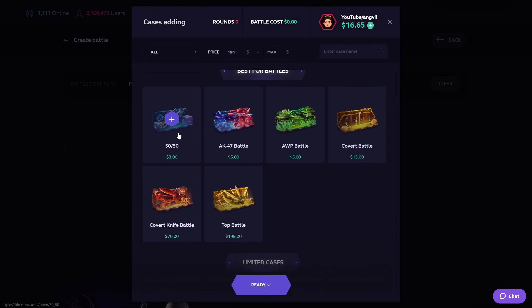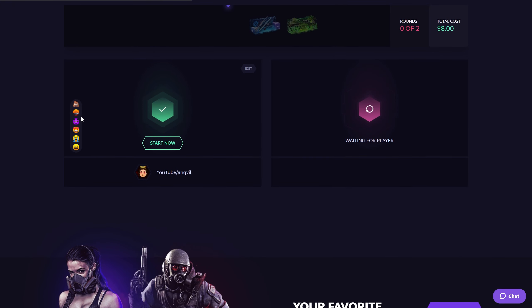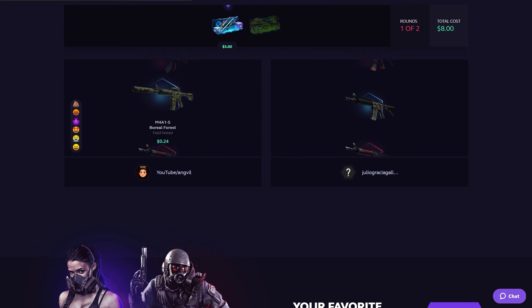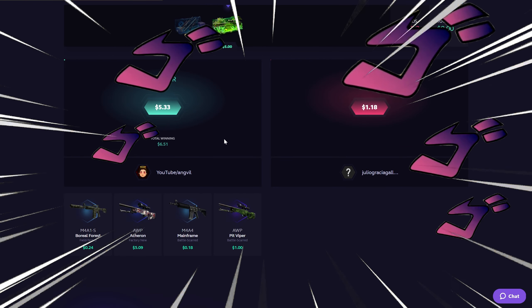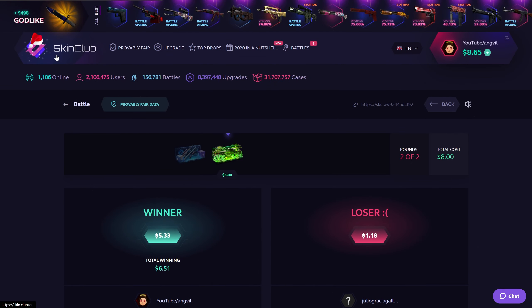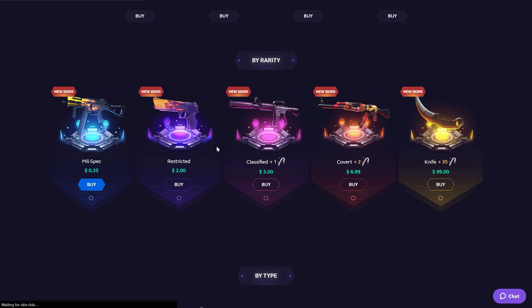I'm gonna go to the battle section, create a battle, and add up some battle cases — this one and maybe the AWP one. This costs eight dollars, that's almost half our money, so I'll leave it for two. Let's start this video with a W. It's a loss but we're still up ahead. Come on, AWP case, pay up. Okay, we got the dub — I don't know if it's profit though. It's six dollars, we lost two. Although we won the battle, we still lost two dollars.